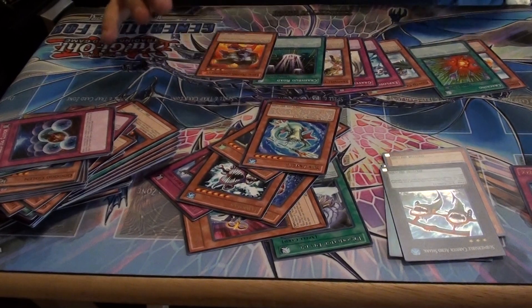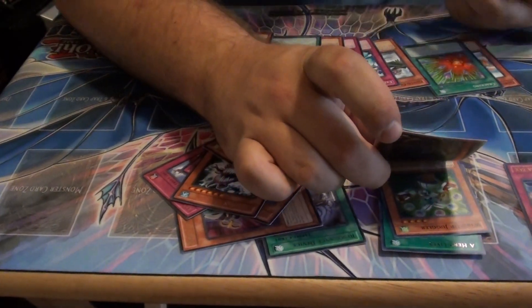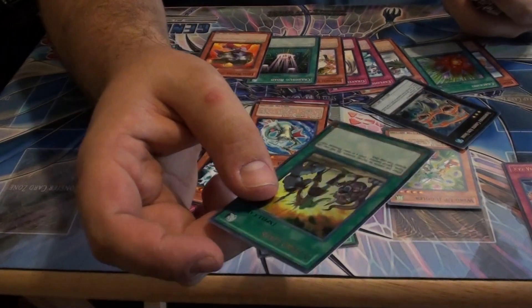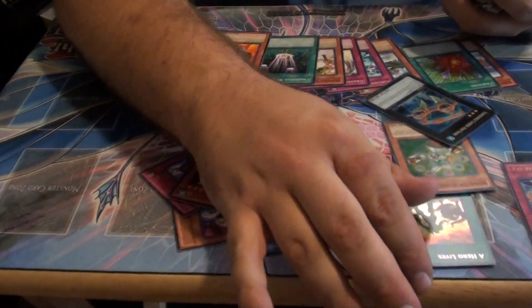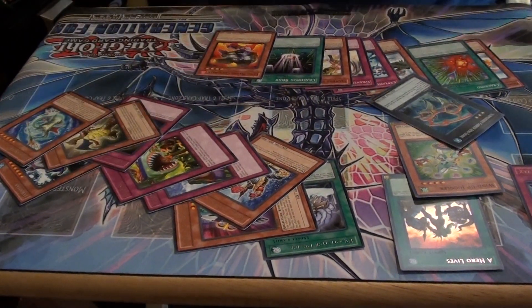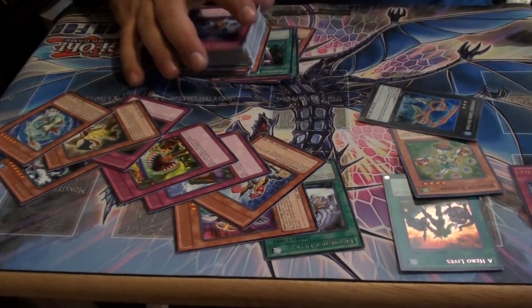I never really do pull anything good out of Sneak Peeks. I got a Submersible Carrier Aeroshark. I got A Hero Lives, which is not awful as an ultra rare, but I would've liked a little bit better. That's the stuff from this set that I got. Hopefully I'll be able to trade for some of the other stuff I want. If anyone gets Leviathan Sea Dragon, let me know — I'm going to be very, very keen on getting that card.